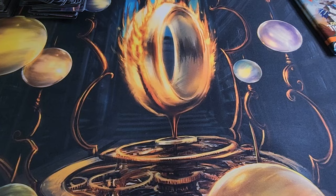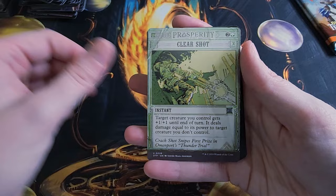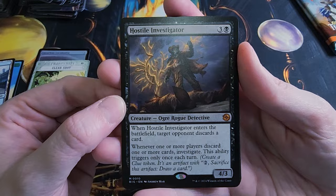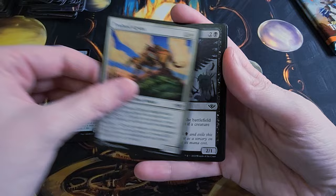Three packs to go. We got an Elemental token, an Island, Luxurious Locomotive, Clear Shot, Hostile Investigator — another Big Score hit — Hell Spur Posse Boss. And then our Uncommons and into the Commons.